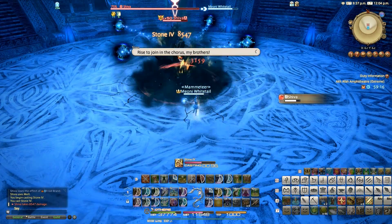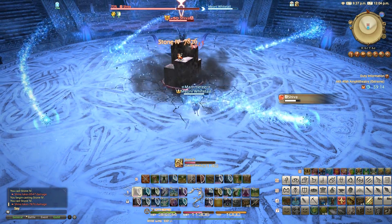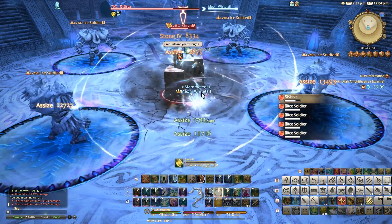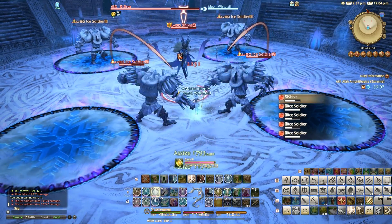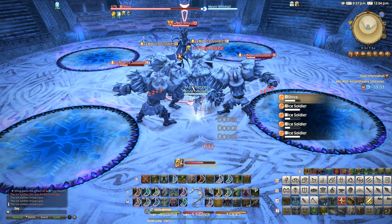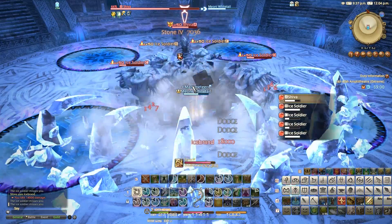Shiva's had an invincible status applied to her on Hard and Extreme. When the Ice Soldier adds are out, if you do a certain amount of damage to her, you basically cannot just destroy her instantly anymore. Now you have to destroy her with AoEs instead when those adds spawn, which doesn't really slow things down at all.